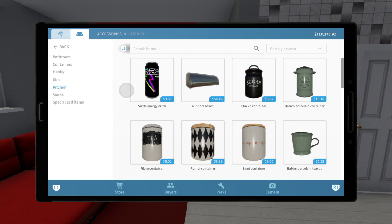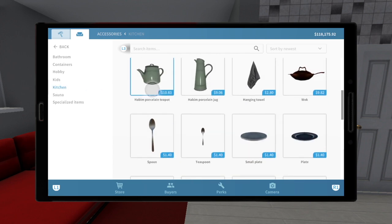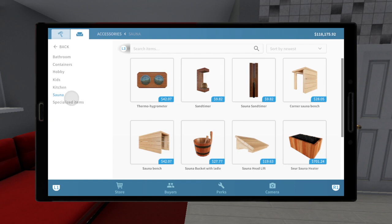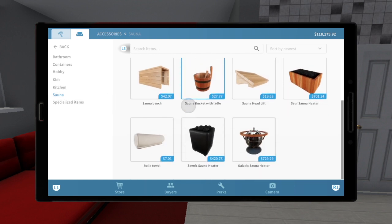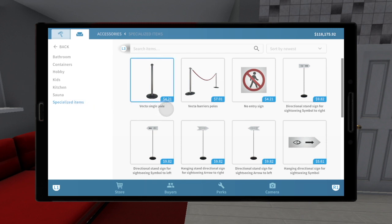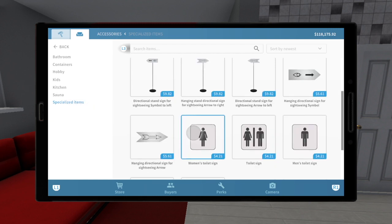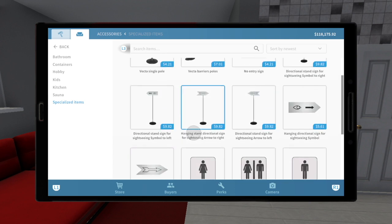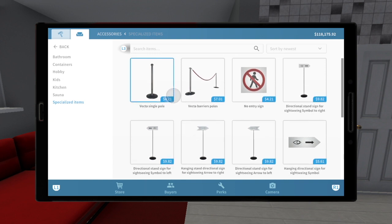Here we have kitchen — pretty much basic, all the stuff we had in our kitchen. Here we have our sauna — we kind of have all that stuff together, which is fine. Here we have specialized items. In most of our houses we do not make a pub or a club or anything like that, so I've had very little use for this stuff in general.